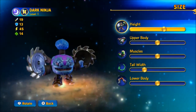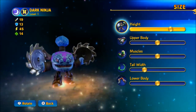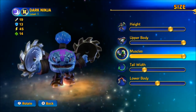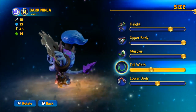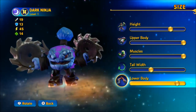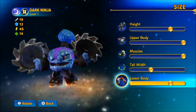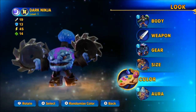Size — we can adjust height and make him a little bit bigger, which would be pretty cool but not too big. Upper body — wow, we can make massive muscles. Quite a lot of muscles. Tail width is okay. Lower body we can also adjust, make it incredibly small. Okay, that's not bad.